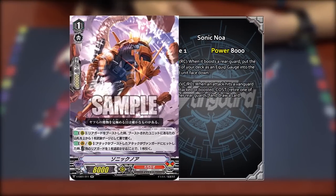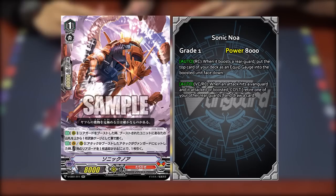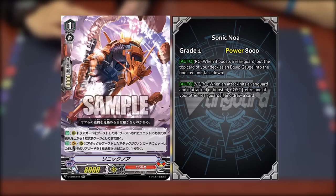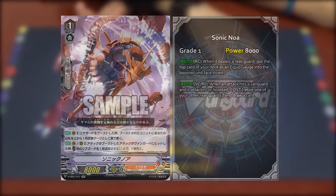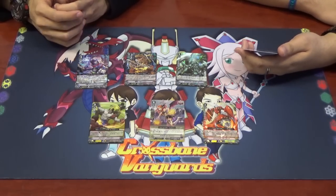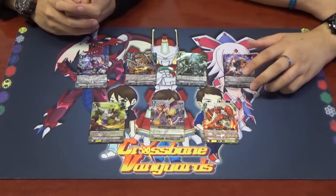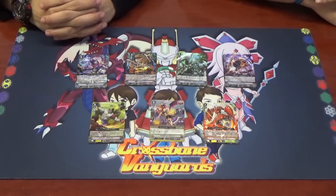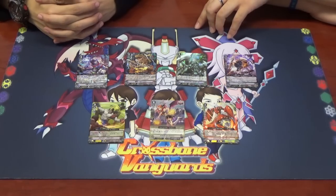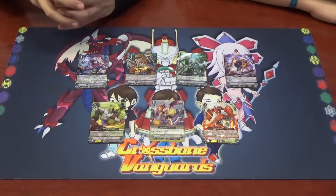The next card is Sonic Noah. For rearguard circle, when it boosts a rearguard, put the top card of your deck as an equip gauge into the boosted unit face down. The second skill — on Vanguard and Rearguard Circle — when an attack hits the Vanguard and it attacked or boosted, you can retire one of your other rearguards and draw one card. No power boost, but it's a draw engine. Your opponent would likely never let you draw unless they have no choice. It also helps Tachikaze as an equip gauge enabler.